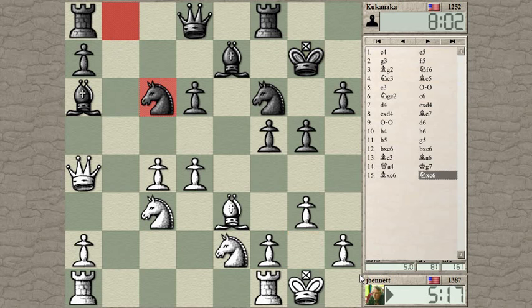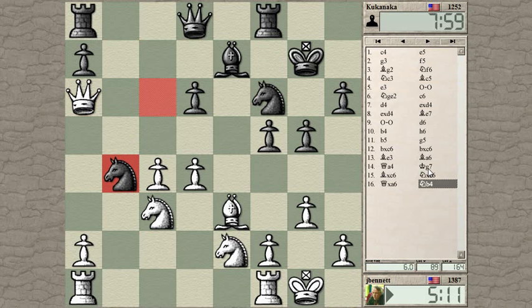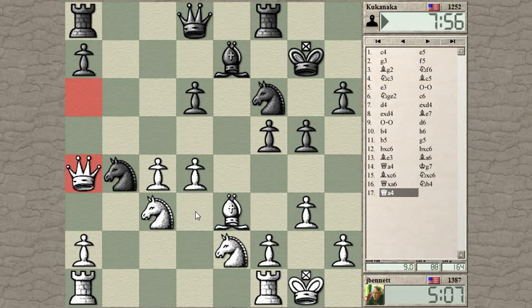Unless I've overlooked something. Queen or Knight — where's the Knight going? The Knight's hitting here and here, and it's also under attack, so he will have to move it or defend it. He moves it, attacks my Queen, and also looks at this square. So let's drop back and hit the Knight again.